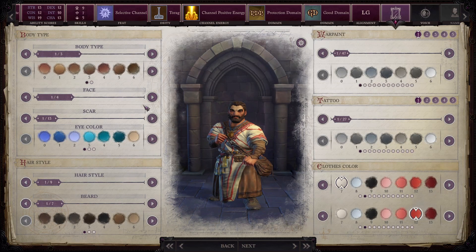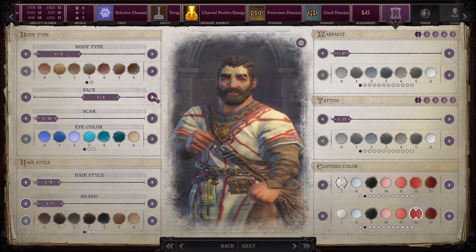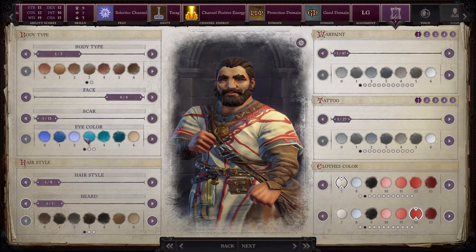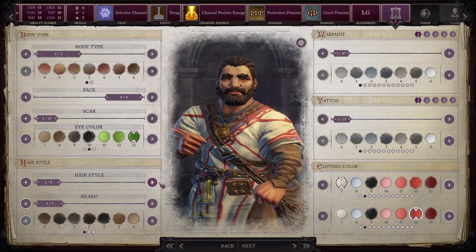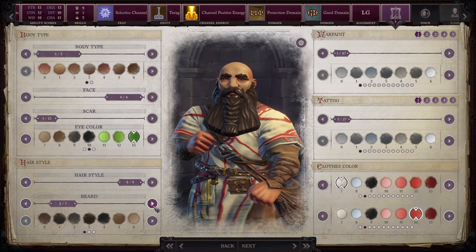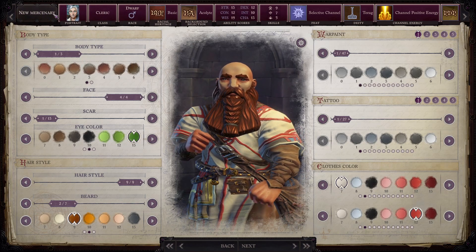The face — the face matters. No, it doesn't. It's a horrible face. Dwarves need more faces. Can't even see the eyes. Hairstyle — gotta change that. Bald dwarf. Beard — we'll go with that one. I don't care about the colors of the clothes. Let's go back to the portrait real quick and see what we can get.